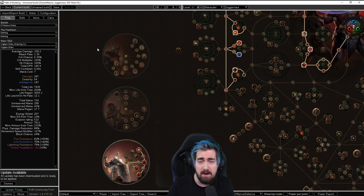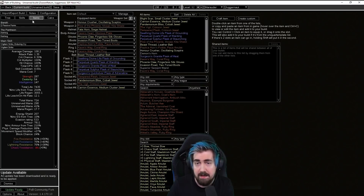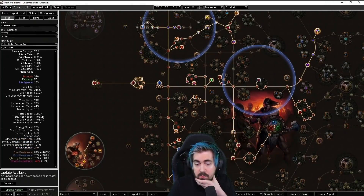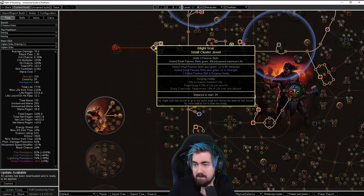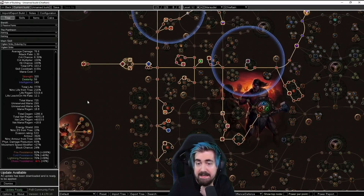I think my Chieftain might have enough mitigation to still not get one-shot. I'm very very scared. While I don't have a Saffell's Frame, I'm using a Rise of the Phoenix instead. You can see that the life regen of a Chieftain is 5,000. With a Chieftain, which is tempting to switch back to and see if I can survive — the problem is I do feel like I'm taking big chunks already. A lot of that is from Saffell's.